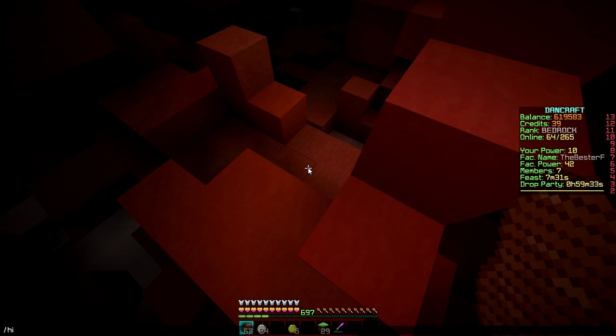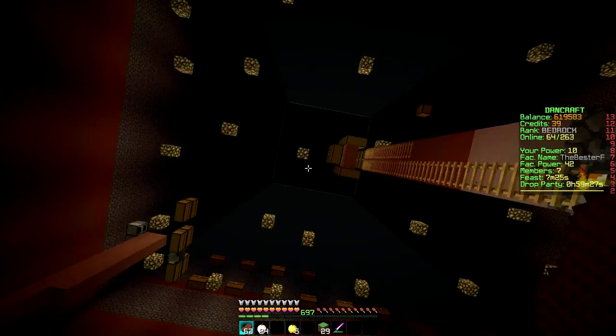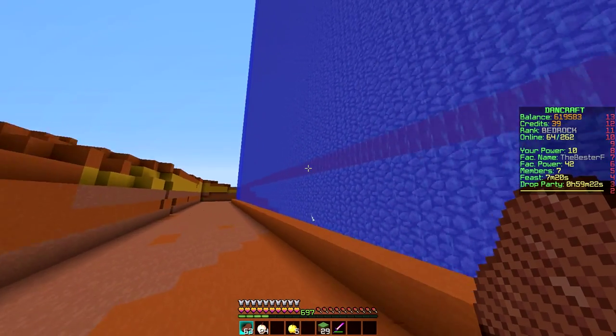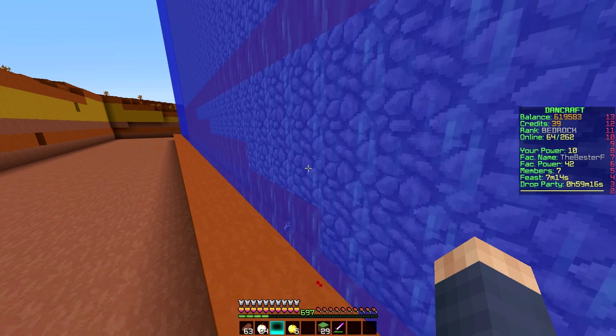And then let's go to home A2, I think it is. I hope this is the right one. Now we got some chests, and then this is the outside. Damn, this thing is massive. I think it's like 50 by 50. And we're still working on it, and we're pretty solid though.